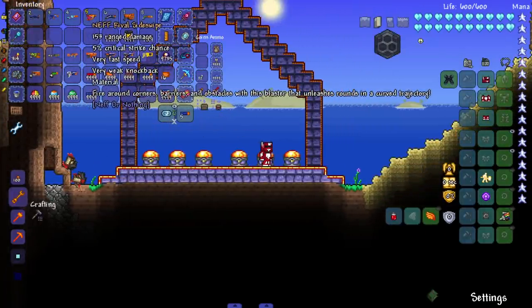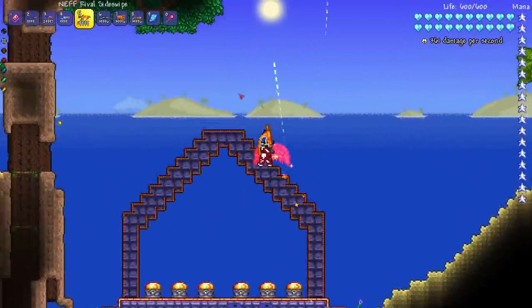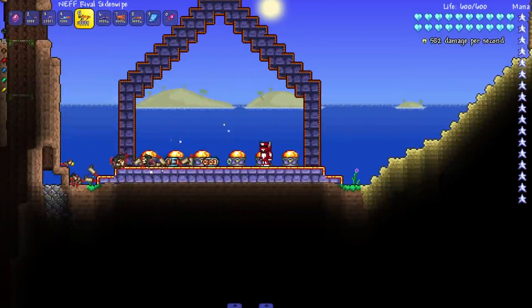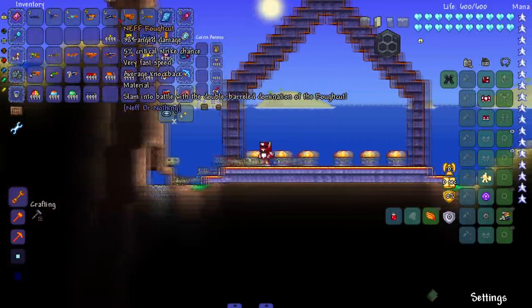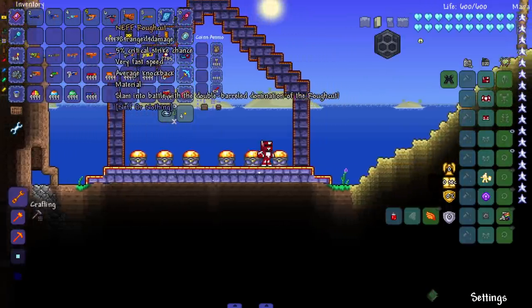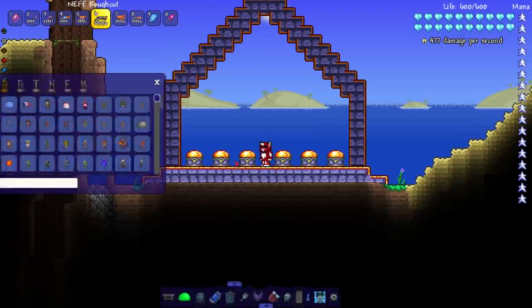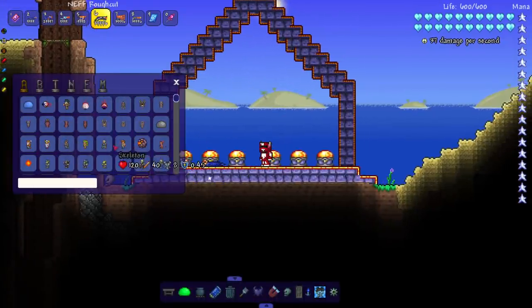We got the Rival Sideswipe — 'fire around corners, barriers and obstacles with this blaster that unleashes rounds in a curved trajectory.' I'm not seeing a curve — I thought it would shoot at a right angle. Good damage honestly, able to kill zombies and skeletons easily. I've seen a knockoff Nerf gun at Target that literally turns at a complete right angle so you can shoot around corners — that's what I thought this would do. Next up, the Rough Cut — 'double barrel domination.' Another shotgun, kind of weak honestly.